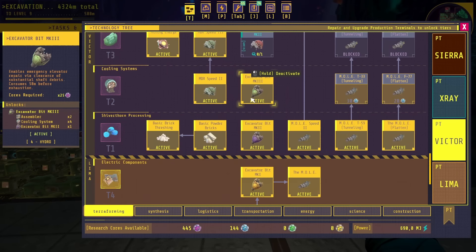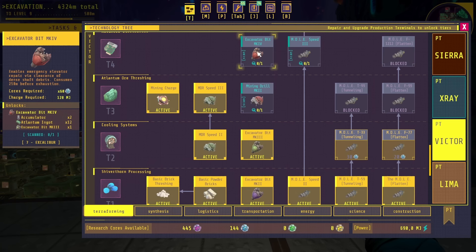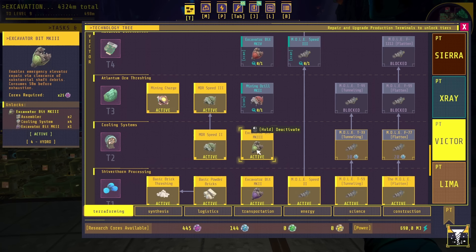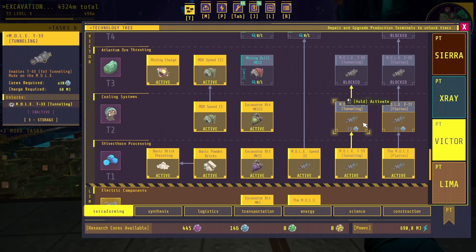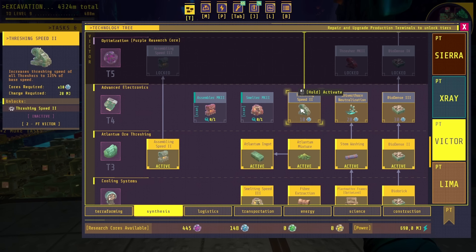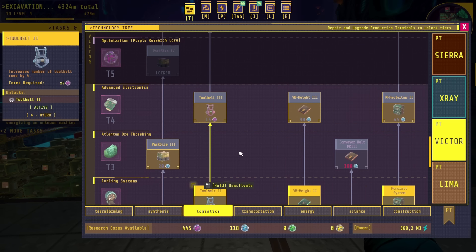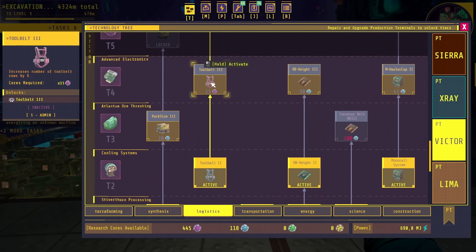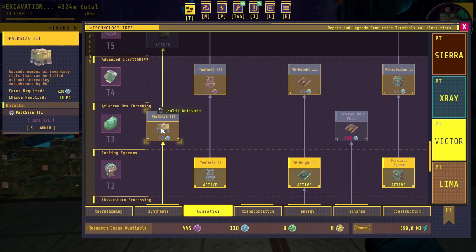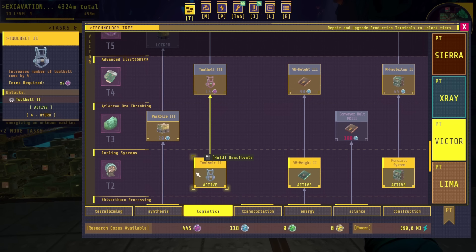We have some blue cores so let's look at the tech tree. I don't want to spend them all because I still need to unlock the mining drill. Under synthesis, threshing speed two — I'm not in a terrible hurry for that. Buyer density three will extend the life of our buyer bricks, so I think that might be a good idea — I'll get that one. For logistics, I can get tool belt mark three, which will increase our toolbars at the bottom to six rows. I could get pack size three for more carry capacity.